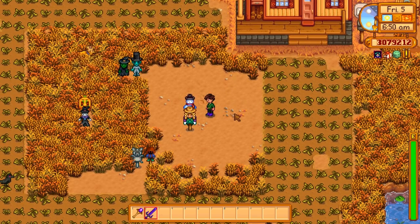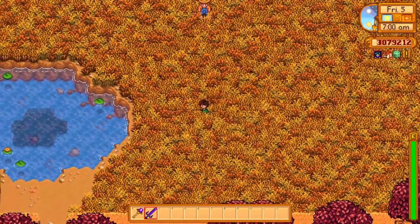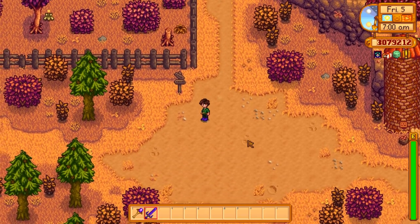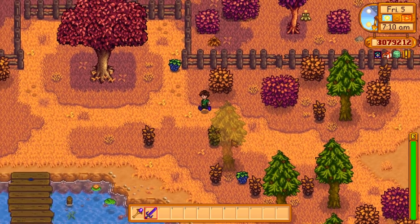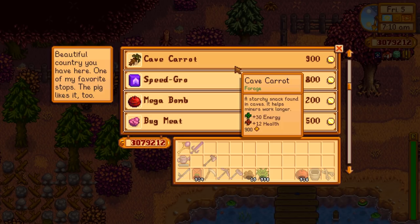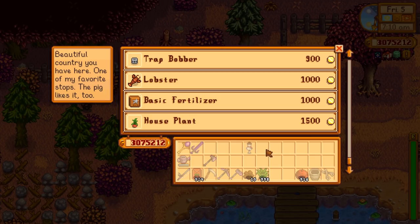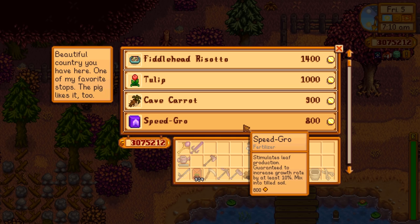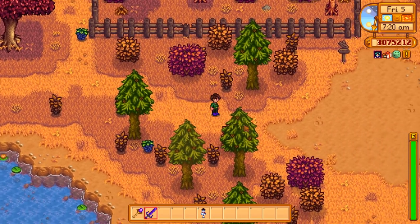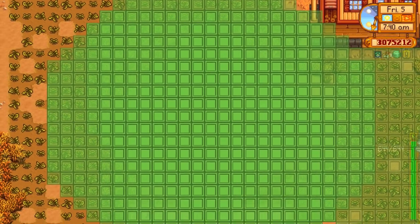Next we have the snowman rarecrow, which of course is sold in fall where there's no snow at all - though to be fair you can get it in winter too. This is only available in fall or winter, and you get it from the traveling merchant. The traveling merchant shows up every Friday and Sunday. You want to check her frequently because she has all sorts of stuff that's hard to obtain otherwise. The rarecrow costs 4,000 gold - a little more expensive. Buy it when you see it, because it might take another hundred visits or four years before you see it there again.